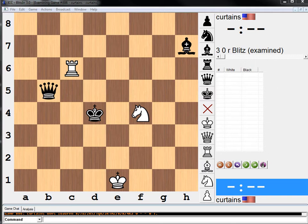So what is going on here? We're obviously losing materially, so we must have some kind of trick in this position to save the game. What is that trick? Probably we have to play some kind of check to start things off.